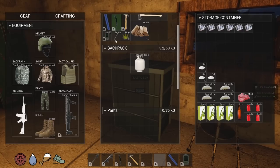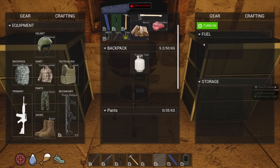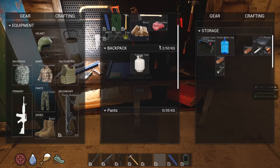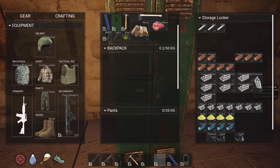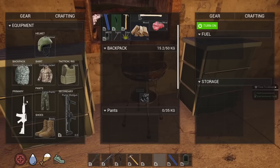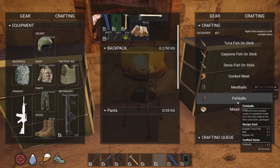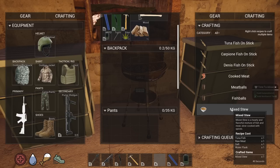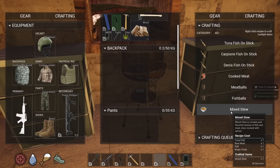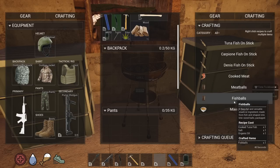Now let's cook some meat on the grill. The fuel for the grill — oh wait, it's gotta be charcoal. Let me put some charcoal in. Look how fast that goes! On the grill there are different cooking recipes: mixed stew requires tuna, raw meat, salt, and a water flask. Fish balls, cooked tuna, organic oil, meatballs — I think I want to try making one of these.